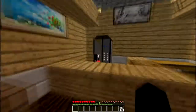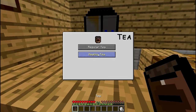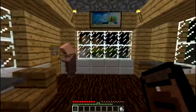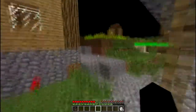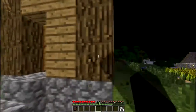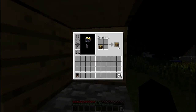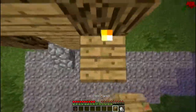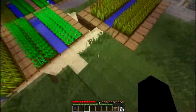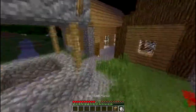So the next one is the tea. The regular tea basically heals hunger, like always. And the healing tea — once you drink it, it pretty much heals you. Let me demonstrate — we'll break this block right here and take some damage... and then drink the tea. It should heal you, but I had peaceful on, so — anyway, it should heal you all the way to max hearts. Sorry I couldn't really showcase that well because I have peaceful on and there are no mobs.